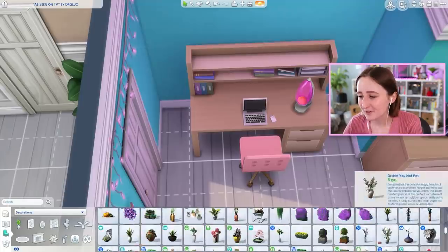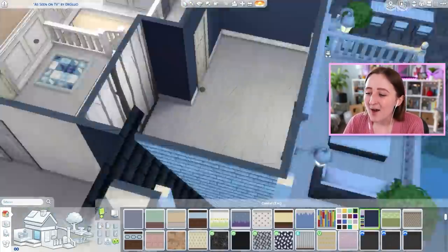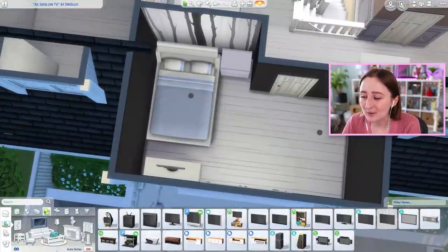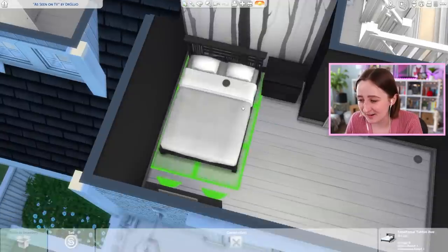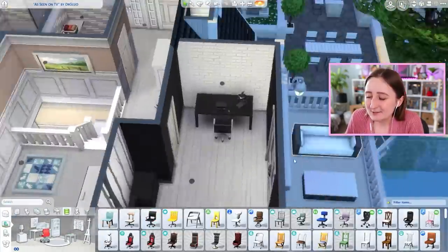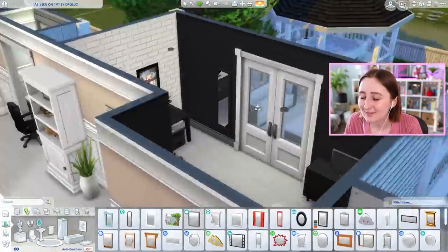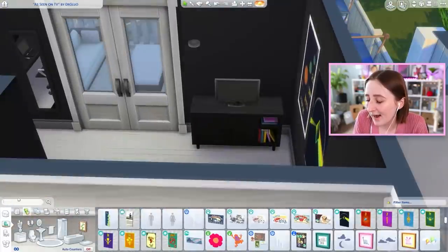Usually with fixer-uppers we give ourselves a budget — like 30,000 simoleons to renovate. With this build I didn't bother with a budget because the house was already worth about 300,000 simoleons due to all the wacky things inside. Just by deleting the furniture we got all the money back, so there was no point in having a budget. I think at the end of it all the house costs around 174,000 simoleons — so it's cheaper than I thought. It's expensive, but less expensive than it was before.